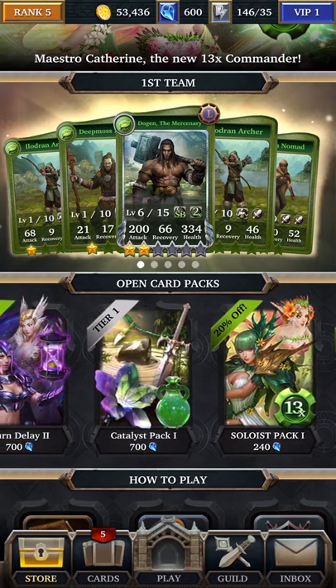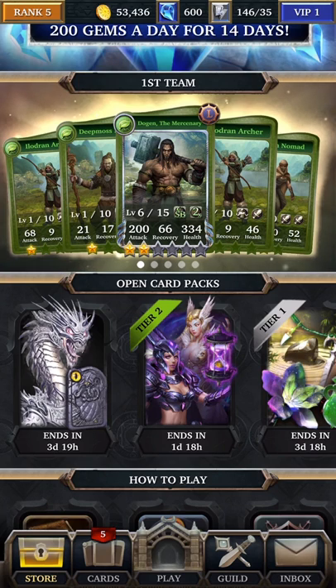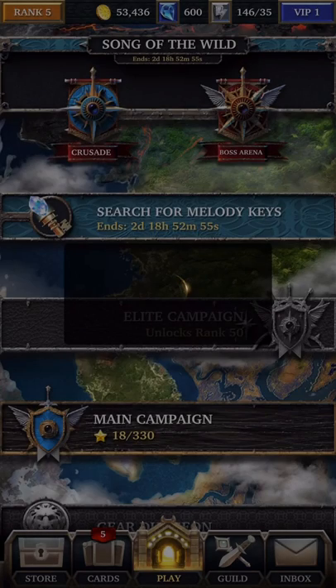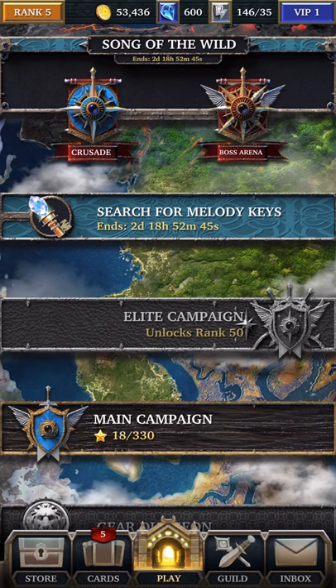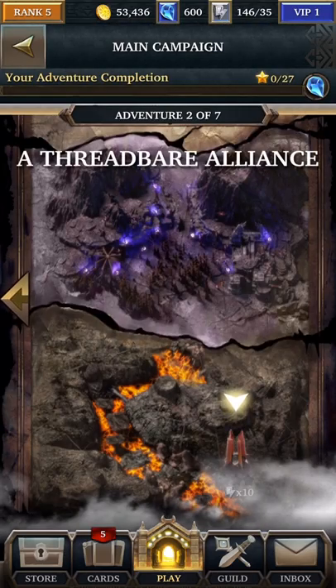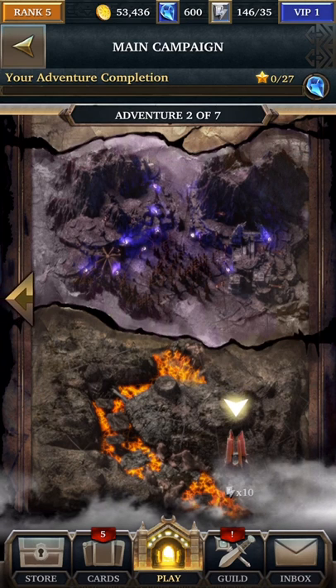If you want to spend gems, just wait for something that comes along that gives you a good potential. So that's pretty much going to be this episode. Next time I come back, I'm going to be at rank 10. I'm going to go over some of the other things that we can do, but just remember: keep going through the levels, keep going through the main campaign, collect the gems, and enjoy the game. Thanks for watching, thanks for your time, and I will see you in the next episode. Take care.